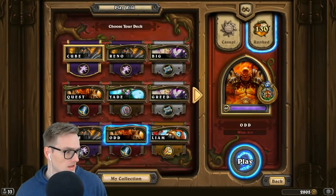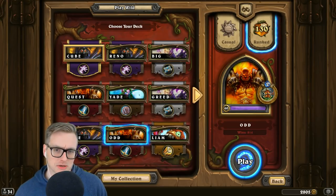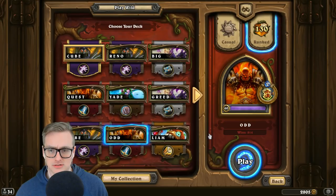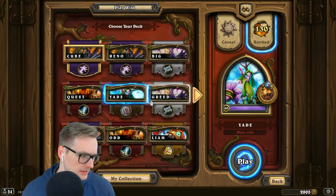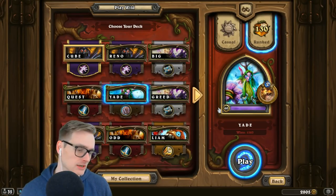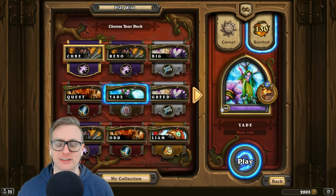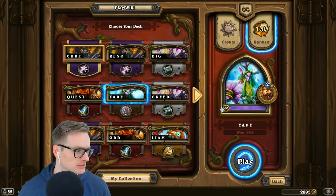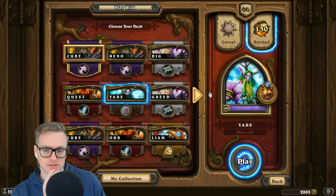Why are there spaces between each letter of your deck names? Because I press the space bar after I type a letter — it makes the deck name look a lot longer than it actually is. The size of your deck really matters, so I try to exaggerate it a little by adding some extra spacing. Is there a space after the last letter? Yeah, gotta get that extra length.